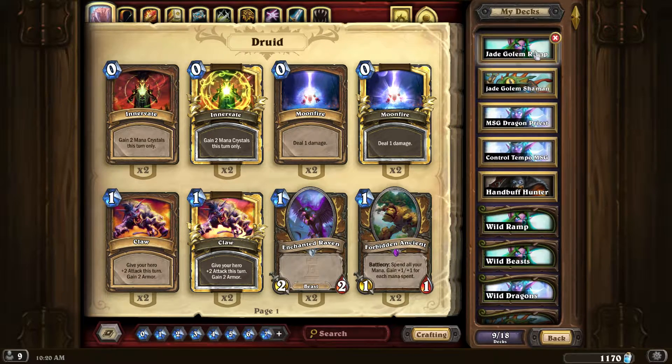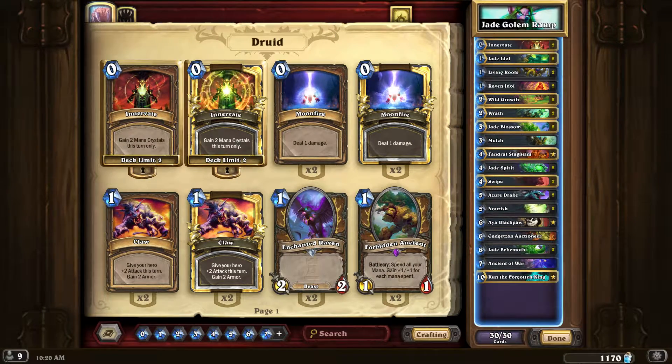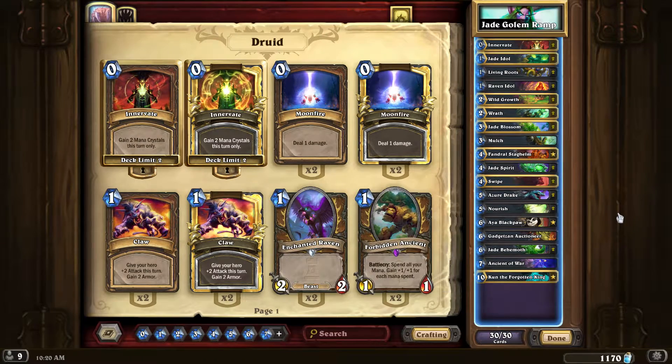The first one I came up with is the Jade Golem ramp deck — it went more ramp-focused. Here's my current build. At first I had Brann Bronzebeard for all the battlecry stuff, which was really good especially for some real big swing turns, but I wasn't getting enough value out of him a lot of times.